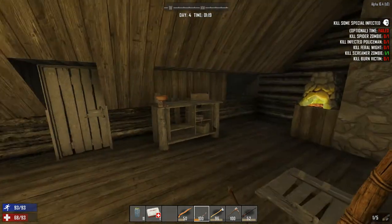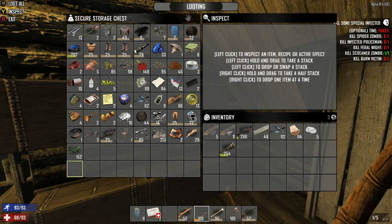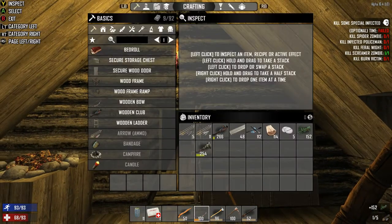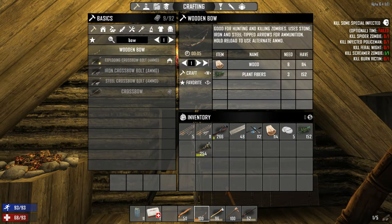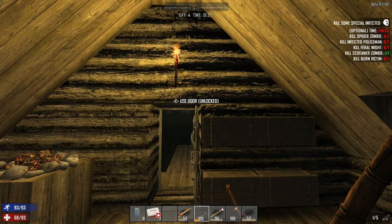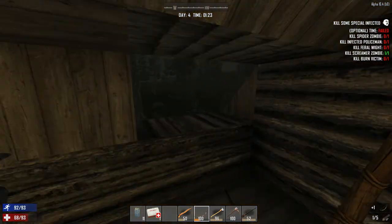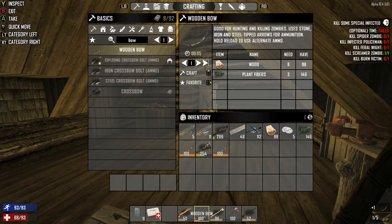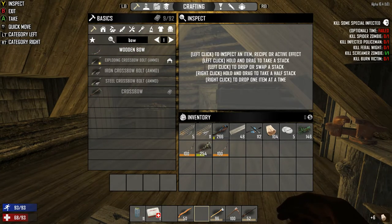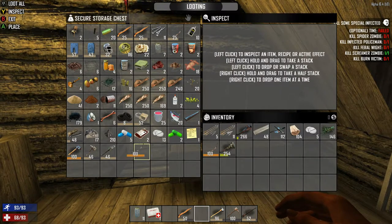I should be able to make a decent bow now. Let's see — let's do this, we'll go bow. Two of those. They're just a hundred. Well, that was a waste.